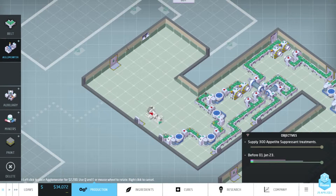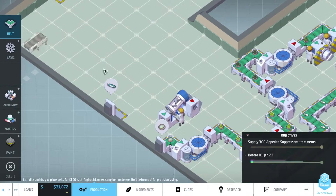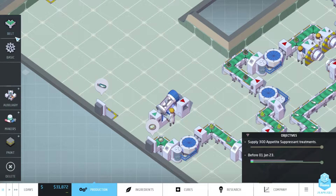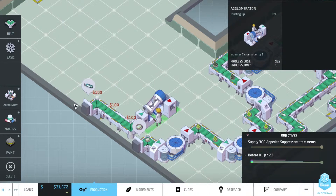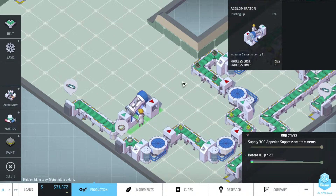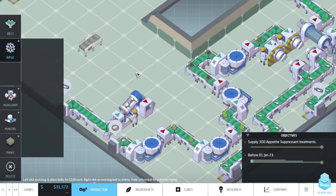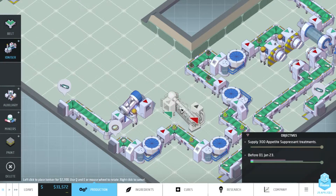Increase concentration by 3 using an agglomerator. I wanted to zoom in, but you can't actually do that once you have a machine selected because it rotates the machine in that case. Let's try and make this as efficient as possible. That comes in and increases concentration to 10. After that, we will need an ionizer to actually upgrade the ingredient. Fits nicely - great.